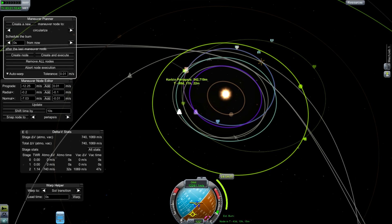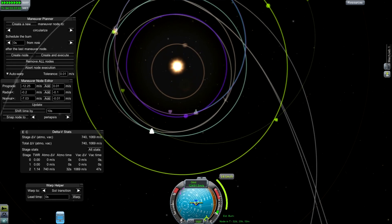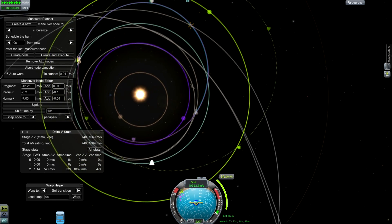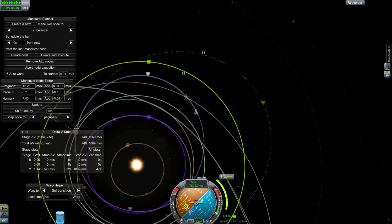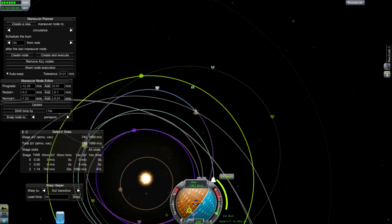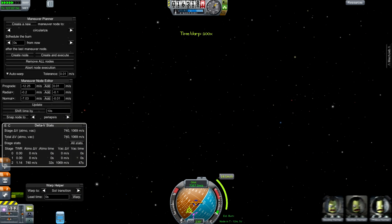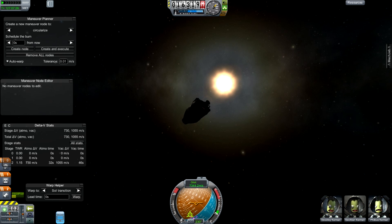You can actually see on the other side there is a relatively close approach, but the planes are not aligned at that point, so it's not going to help me. A plane change takes a lot more delta V than anything else. So, let the maneuver computer do its thing.